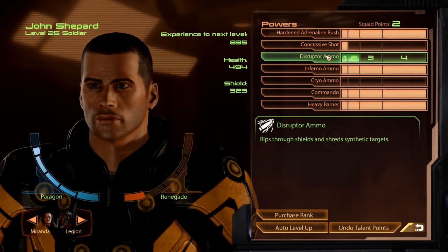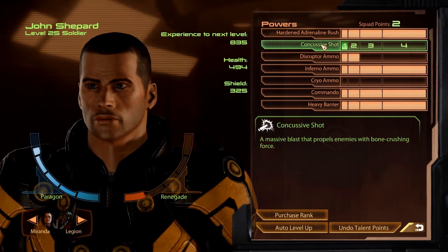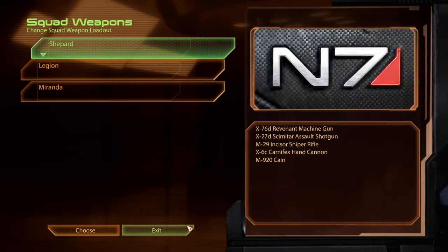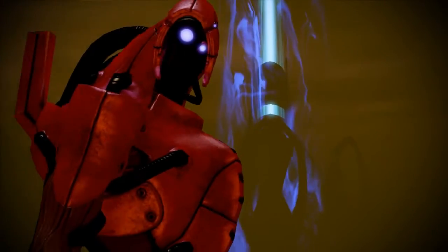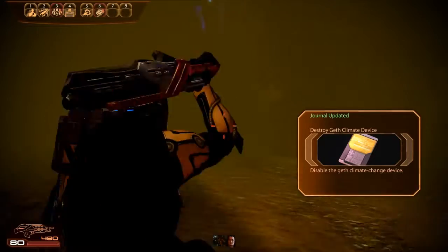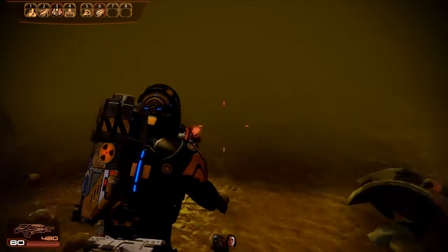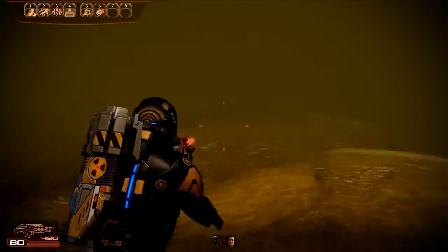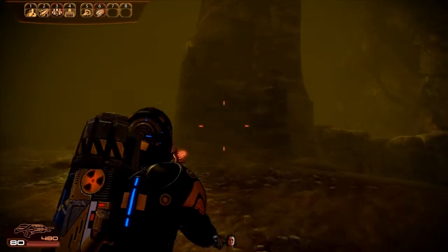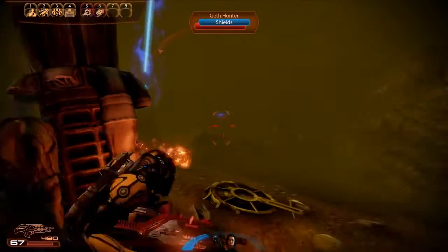Cryo ammo — no, I'm not going to do that. Well, that's a concussive shot we get. Maybe we do that. At this point it doesn't really matter which skills you take. Oh great, I can see someone — a red Geth! Awesome, haven't seen you in a while. We'll probably do that: destroy the Geth climate device. Just follow the lights and the flares. I can't see anything — are we compromised? Well, I'm not compromised. At least his Geth are stupid as hell.